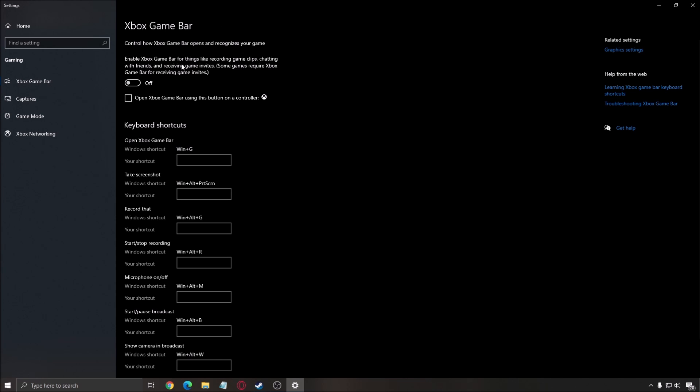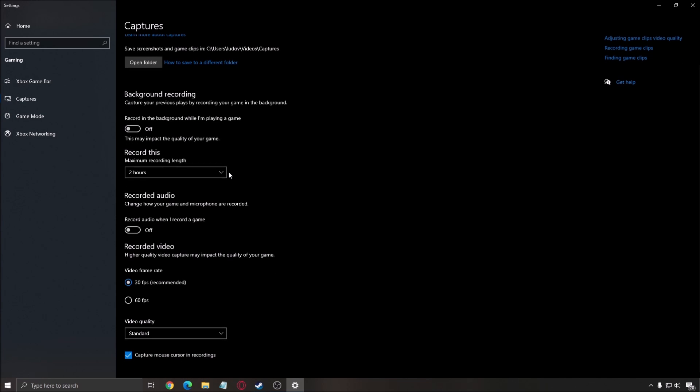After that, Xbox Game Bar — make sure that this one is set to off. I don't recommend any overlay. Don't use the Discord overlay, AMD overlay, or NVIDIA overlay. You can use MSI Afterburner if you want to monitor your FPS and temperature and stuff like that, but don't go too crazy with overlays. After that, the capture mode: make sure that background recording is at off, and recorded audio is at off.